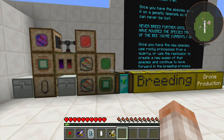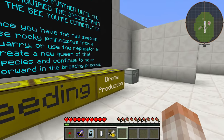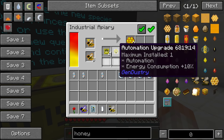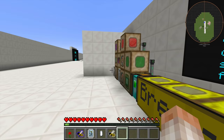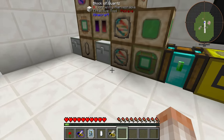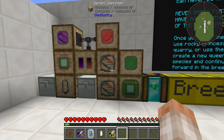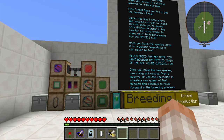In summary: find a bee, breed it to what you want, imprint it with the highest fertility you can get, throw it in a drone production Industrial Apiary with maximum lifespan and an automation upgrade so it keeps making drones even while you're away. Pull your drones, go to the genetic sampler, get that species, imprint it onto a template, keep the template forever, and if you want to create a new species from that template, throw it inside your genetic imprinter and keep going.